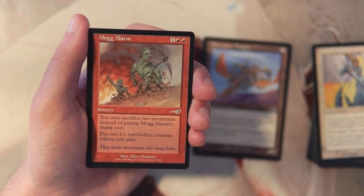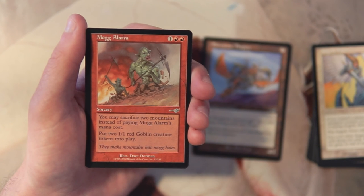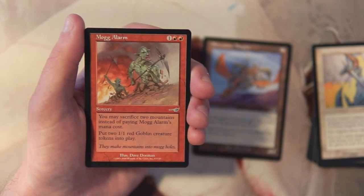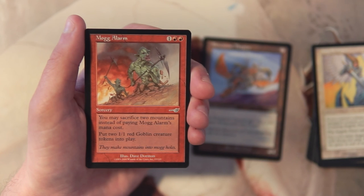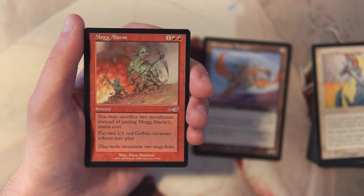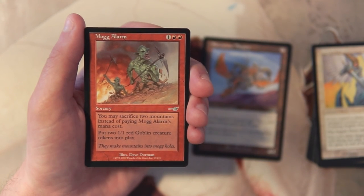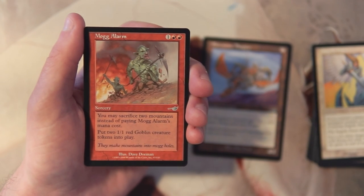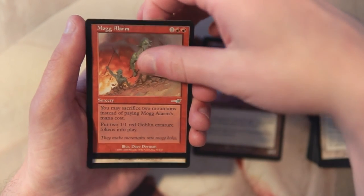Mogg Alarm is a sorcery for one and two red. You may sacrifice two mountains instead of paying its mana cost, and put two 1/1 red Goblin creature tokens into play. I really like this in a red deck — spitting out two tokens off one card is great, and sacrificing mountains instead means you can potentially do this and something else in the same turn. I'm not sure if it's better than the Thopter, so I'll keep the Thopter for now.